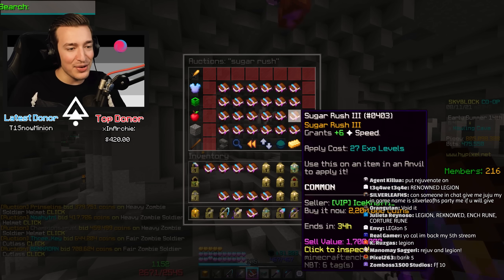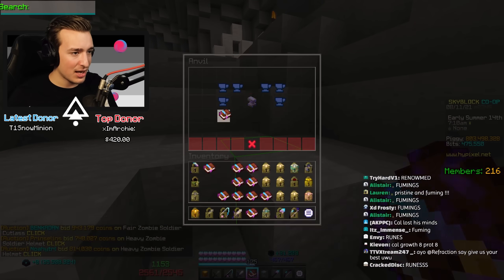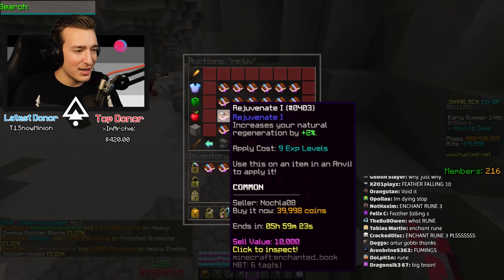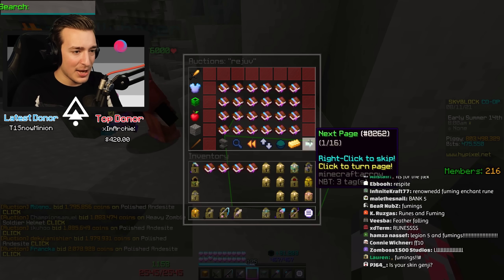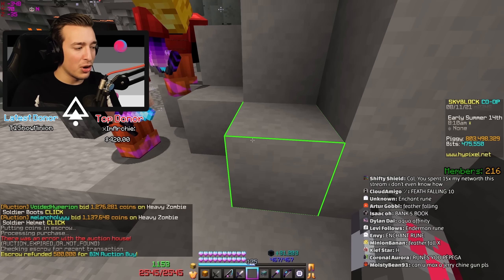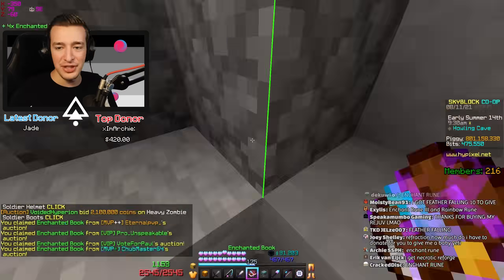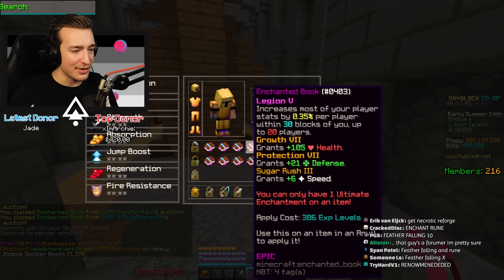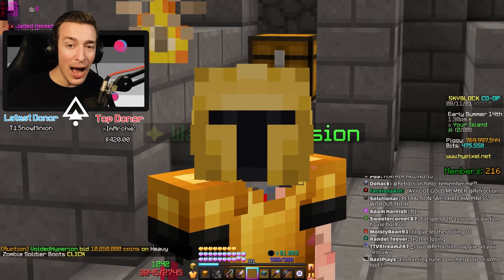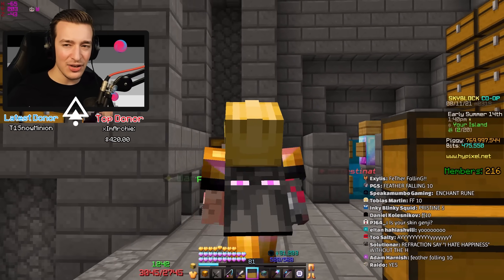This armor looks drippy with my cape though, oh my god. I feel like a million bucks. I actually have Legion - I don't even have to buy those. Sugar Rush 3, sure. Rejuvenate 5 - is there anything else? We do need the healing. The first couple pages of buying books in the auction house are absolutely flooded with the lowest of the low filth from society. Enchant room? No, I don't even like how the enchant room looks. I resent it. Are you happy now chat?